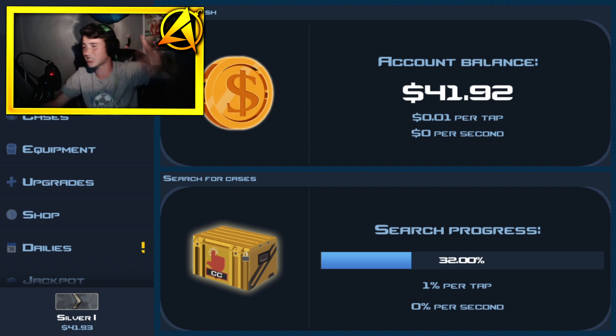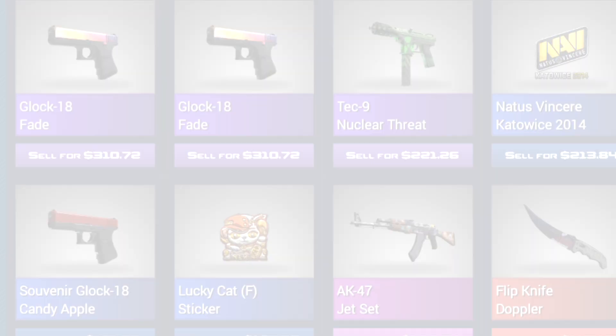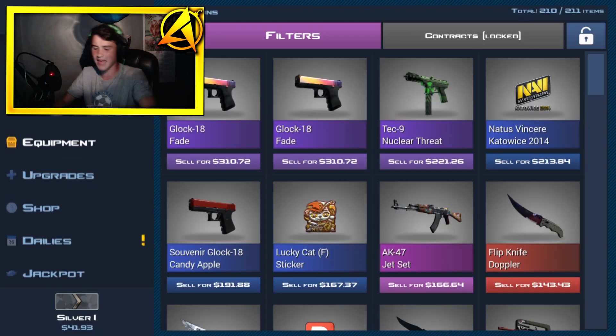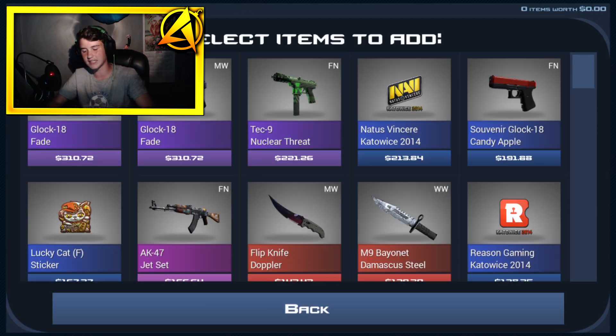So $41 — that's nothing guys — but wait till you see this. This is what I'm rolling with right now; it's a great inventory. All of this except the two clock 18 phase are from jackpot. Look at this — $8,000 just from owning the lower jackpots and later moving to higher jackpots. I do lose a couple but I save my game, so what's there to worry about?